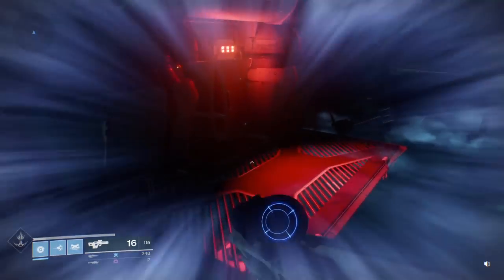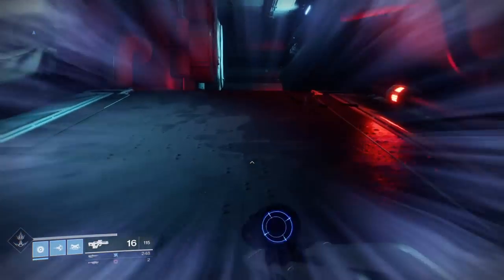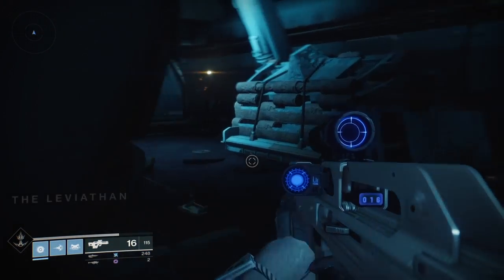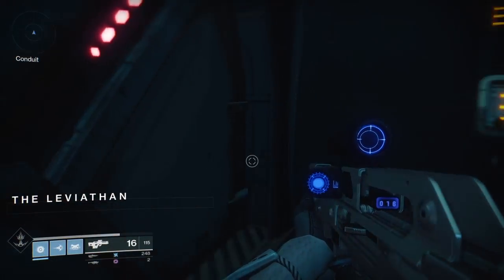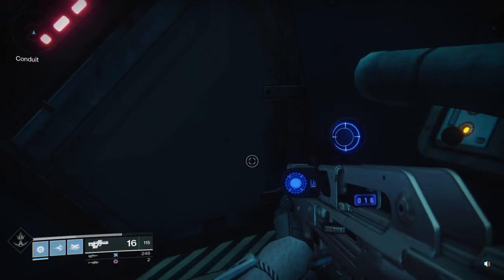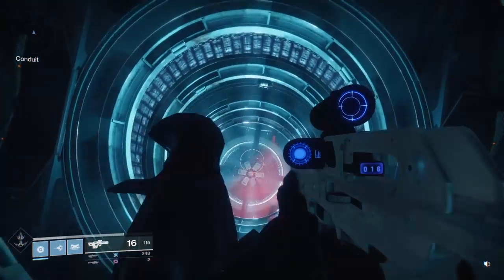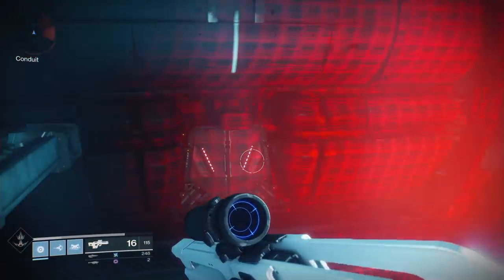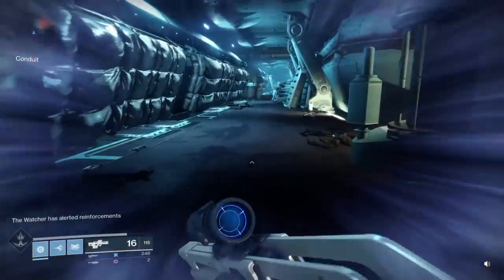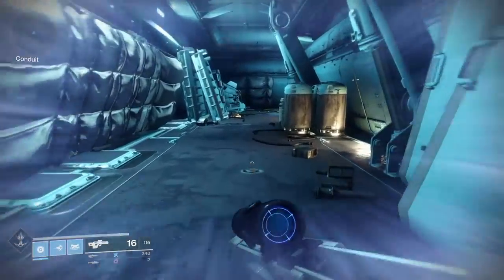Now once we make it all the way through here, we're going to come across the conduit room. There's going to be robots down there, but we're going to be avoiding these robots. It doesn't matter if you get detected or not — this is not where we have to worry about. Make it all the way past these guys. This can be done without shooting a single person.